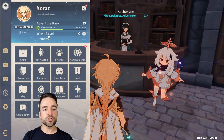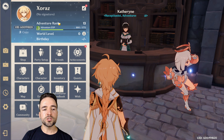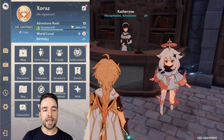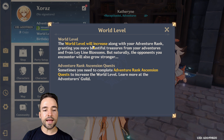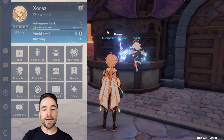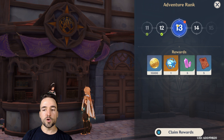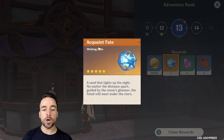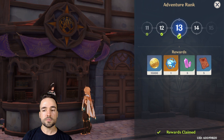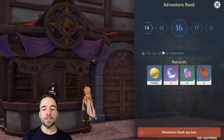The next major part of the game is Adventure Rank — the level of your account, separate from your characters. It will only ever go up, never down. As your adventure rank increases, your world level also increases, which means world bosses and mobs get harder but chests drop better rewards. There are many world levels as you rank up. When you come to the main city, there's a receptionist at the Adventurer's Guild who gives you special rewards. For example, reaching adventure rank 13 unlocks rewards including a fate for a character pull. At rank 16 you unlock the co-op system, which lets you play with up to four players.